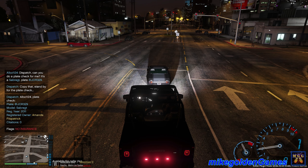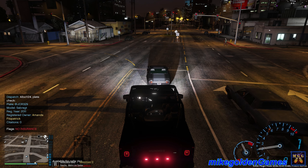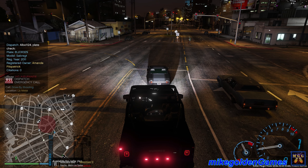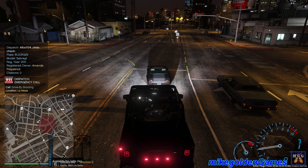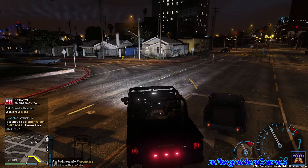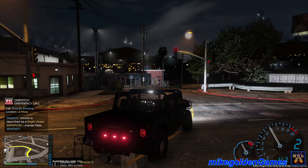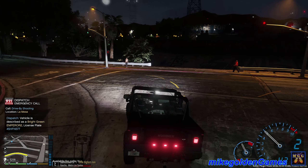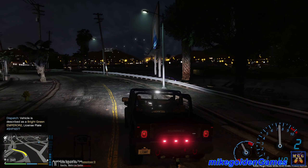Target vehicle: Amanda Fitzpatrick, no insurance. We'll pull them over — proceed with caution. Roger that dispatch. We're gonna wait until the light turns green and then get in front of them. Oh shoot! A drive-by shooting. Let's get around here — flip around this way. It's a bright green Emperor 2, license plate 45-HFN-577.